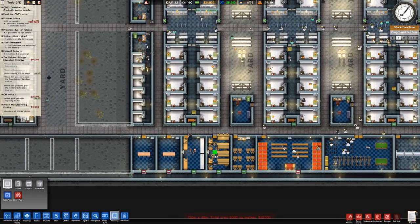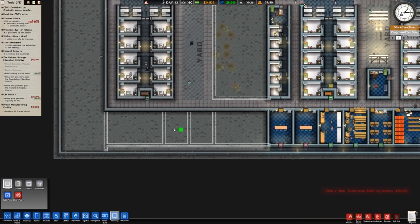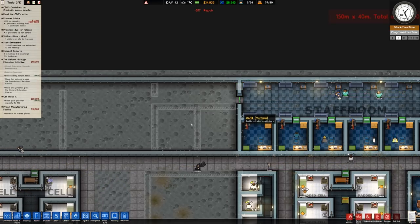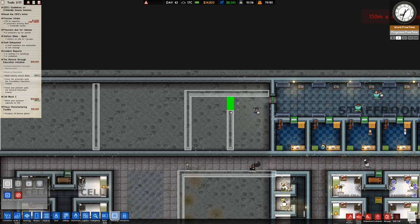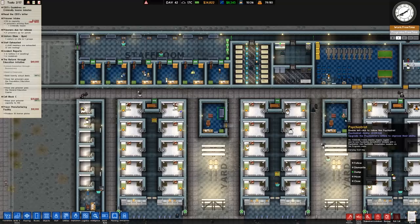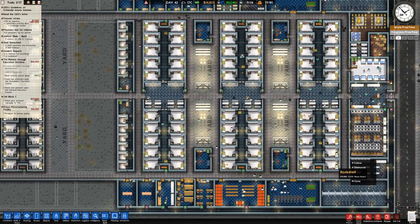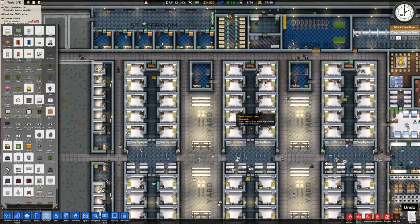The reason I'm centralizing the library even though these prisoners can't work it is because they can still use the books that are sorted. So: library, sorting, classroom, two paroles, common room over here. Let's get rid of that sofa — move the daughter there. I'll just actually dismantle them — no point dumping them, I can probably use them in the new common room that we're going to place. Dismantle on that one and dismantle on that one.